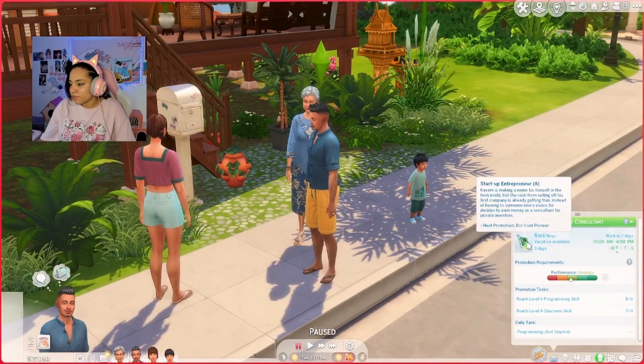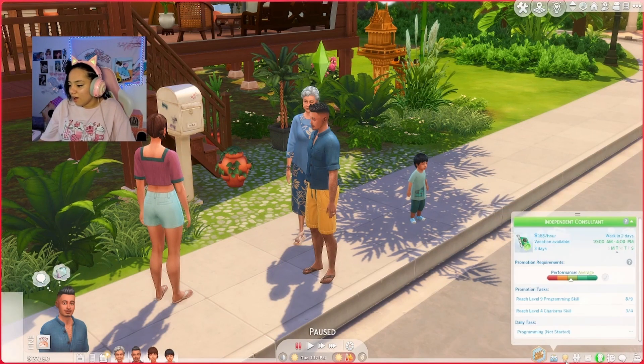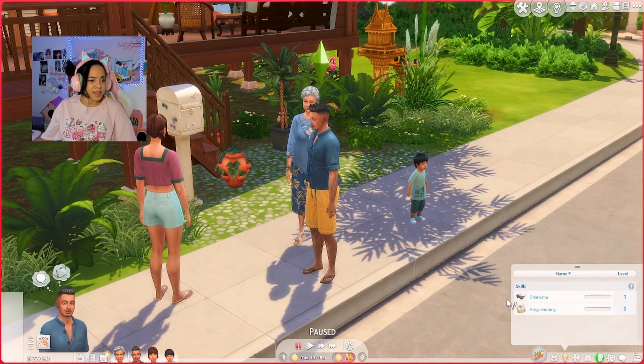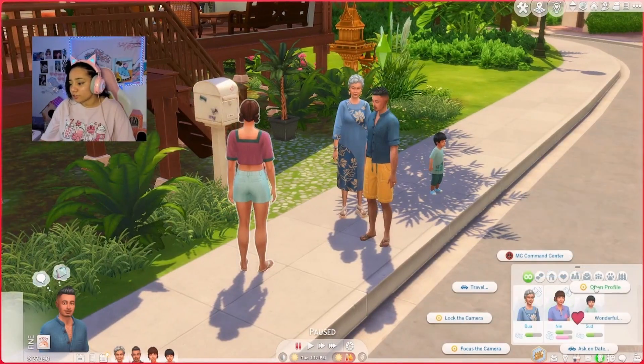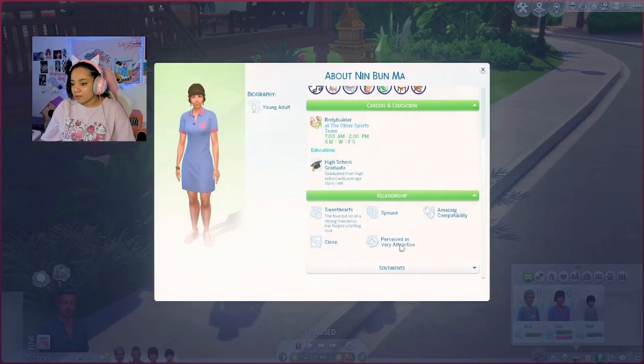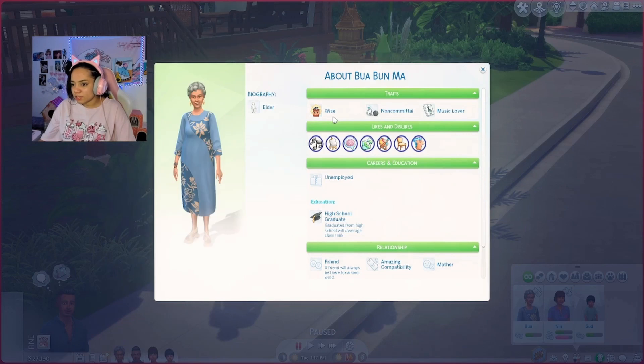Let's move on to the son, Kasim. You are currently level 8 of the Startup Entrepreneur — let's go! Really big happy family aspiration — that's sweet. You have some skills: Charisma 3 and Programming 8. Look at you and your wife — amazing compatibility, very attractive, active, close spouse, sweetheart. What about with Granny? You've got good compatibility with both of them, so that's good.